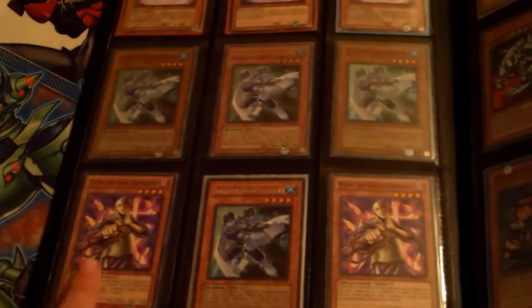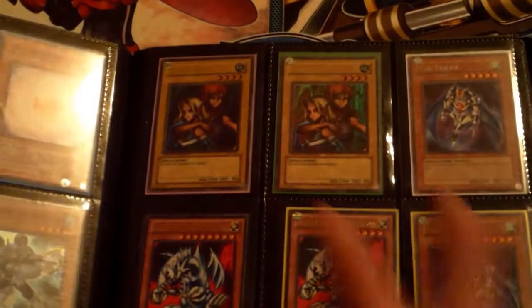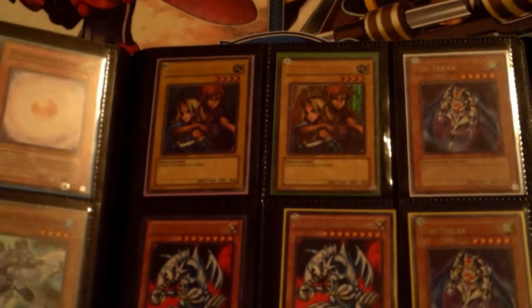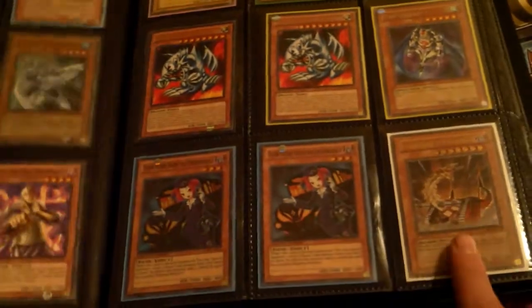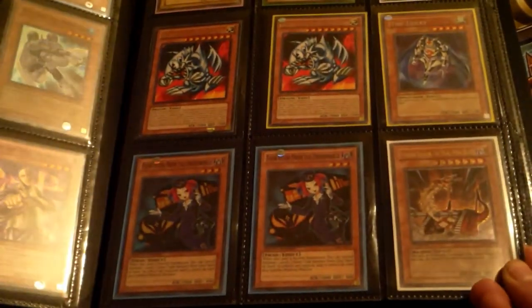Got some Consecrated Lights, two super Bowman and one ulti — not first ed, it sucks I know. Two common Kaikus and one rare, two ultra Gemini Elves — yes I still have these things, I've had them forever. Two Trickies, two rare Blue Eyes, rare Trickies, two super Tour Guides and one ultimate rare first edition Facility Dragon, pretty cool. I like that card a lot.